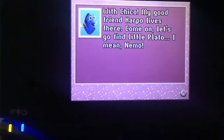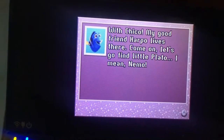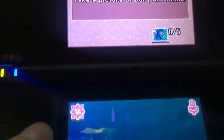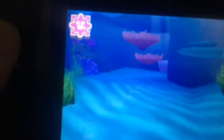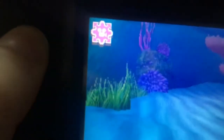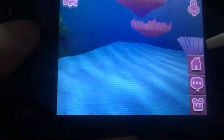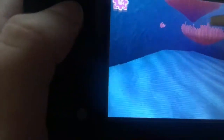The first place is with Chico. My good friend Harpo lives there. Come on, let's go find a little Nemo. Are you sure? I'll find Dory and Nemo. Oh, there's Nemo's house.